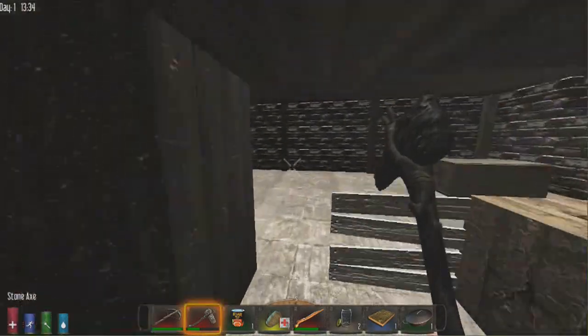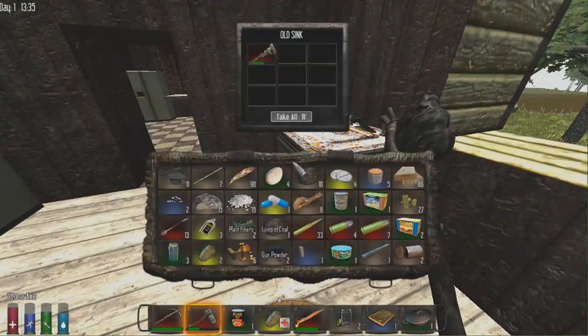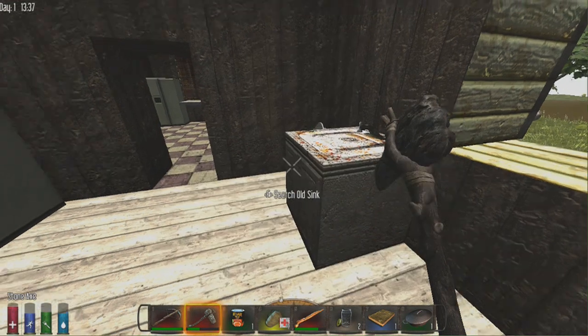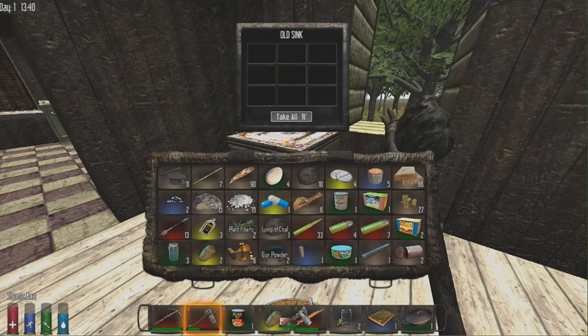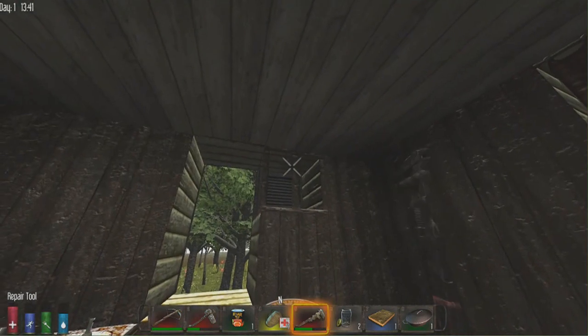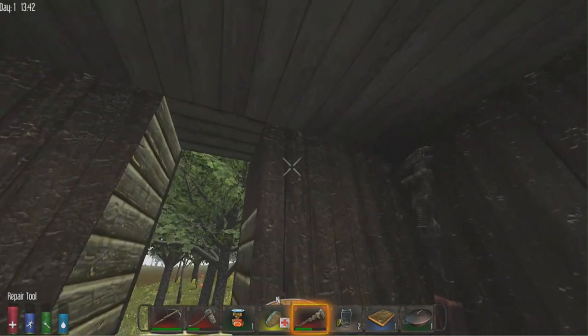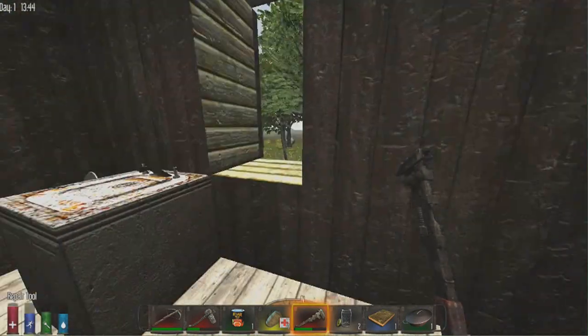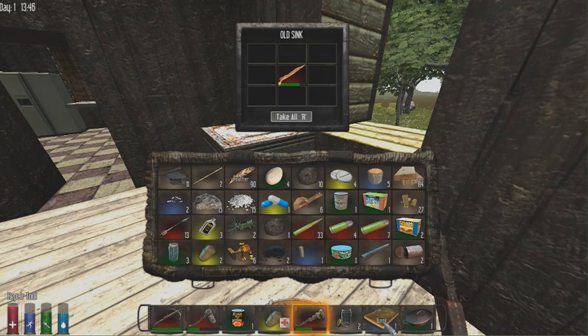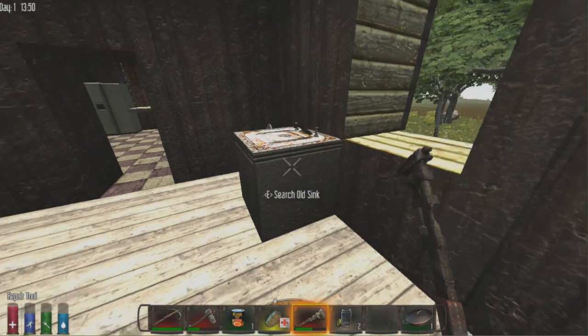We found a repair tool — it's basically an upgraded version of the stone axe for repairing blocks. Using this wrench on a damaged block does 33% repair per hit and upgrades it in three hits, compared to the stone axe. If we're going to live here we'll need to barricade it up. Let's store stuff we don't need in a container — bullet casings and gunpowder we don't need until later.